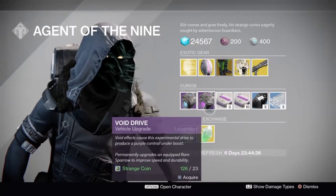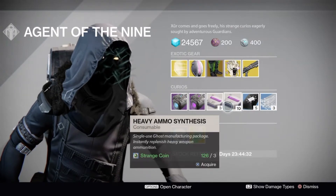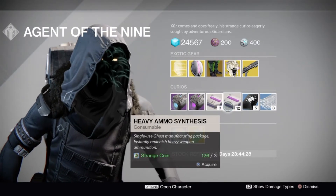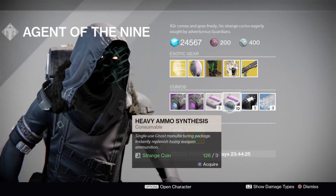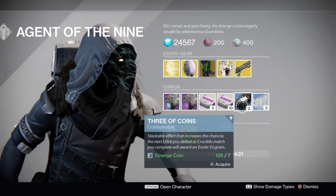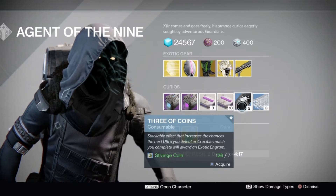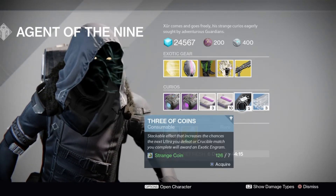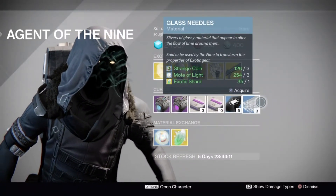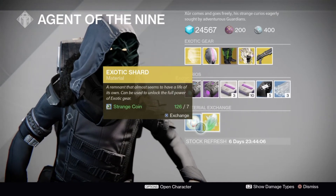Of course you also have the Plasma Drive, Void Drive, and heavy ammo synths — I definitely need to pick those up, I'm slacking. Then there are the Three of Coins, so if you guys are not at 400 yet, go ahead and pick those up and do some exotic farming. We also have Glass Needles to re-roll exotics, and of course Exotic Shards and the Mote of Light.